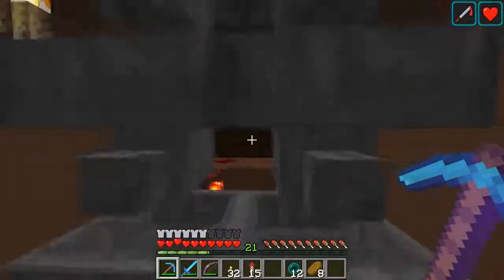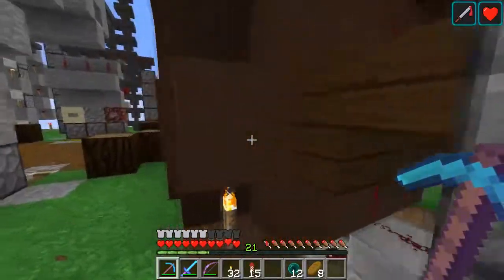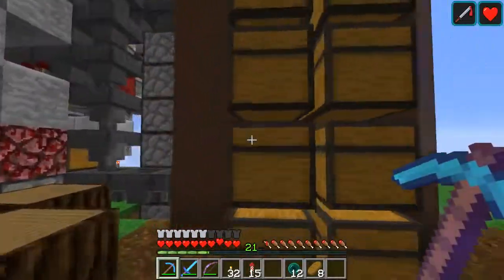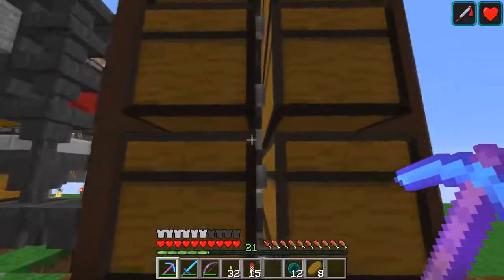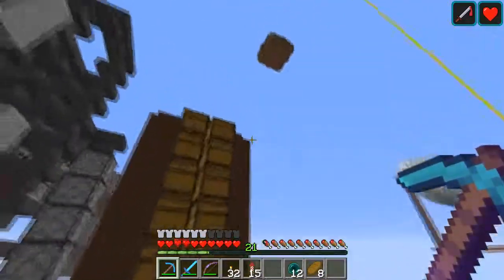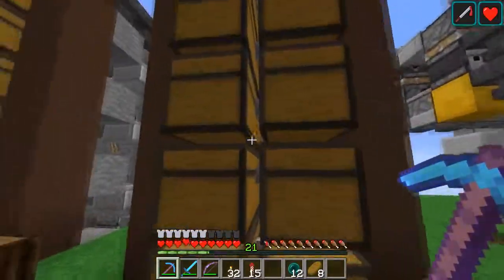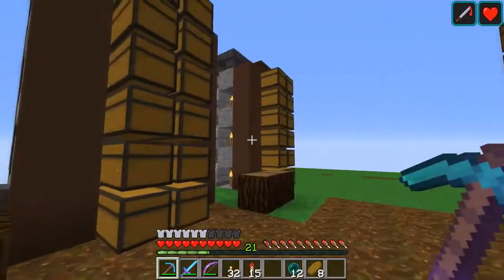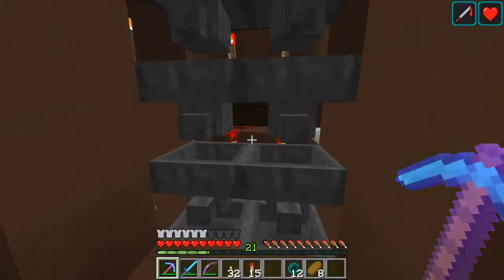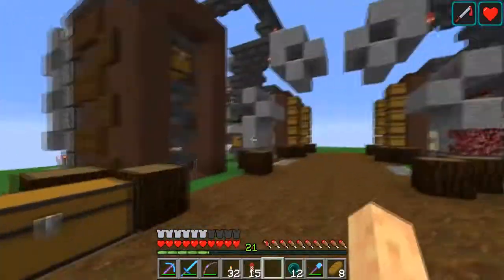I put in some dark oak trap doors and stairs at the back to box it in and give it a dark background. You can see on the other ones we have some stone through there, but once we build the facade those will be mostly hidden and it won't bother me as much as this one where we can clearly see through the hoppers.